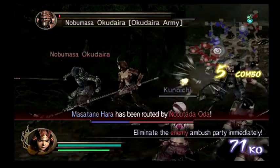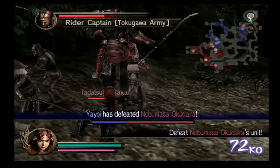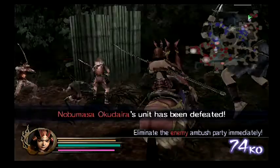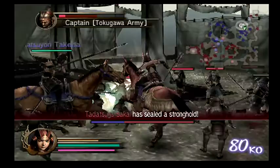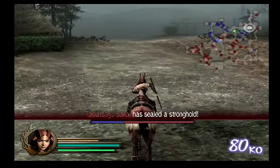We just lost a general in the middle of the map — I knew that was probably going to happen. It's very difficult to do this level without losing somebody, apart from Masakage who gets killed in that cutscene. The 'enemy ambush party could not be eliminated' message comes up if you take out the right general. That's the weird thing about this level: you have to be careful that you don't accidentally take out Tarotsugu, because if you do, you'll fail the secret mission.